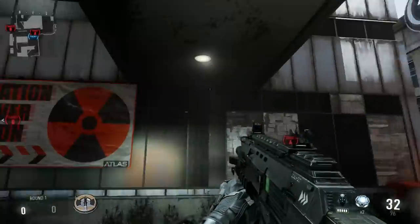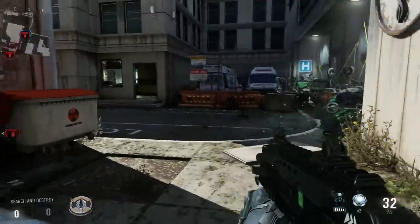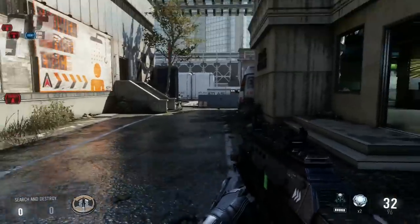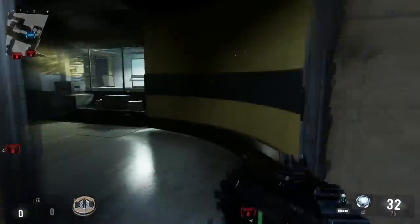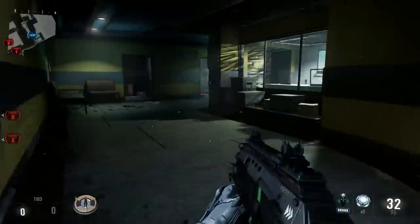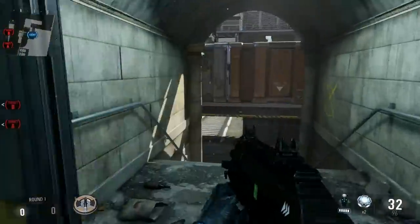Coming right out under here, this is going to be underpass. And then right over here, this whole street here we just call hotel street, and this building is hotel because it says it's a hotel, so we just make it as simple as possible.